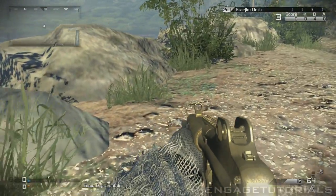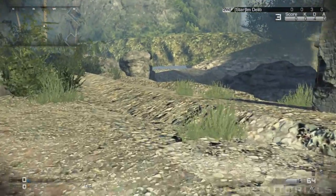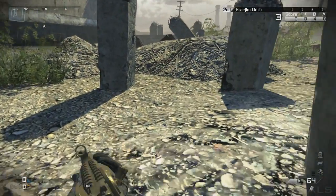From here on, you can kind of walk around. Just make sure you don't fall. Kind of shoot around — there's not much you can do, but you are officially out of the map.